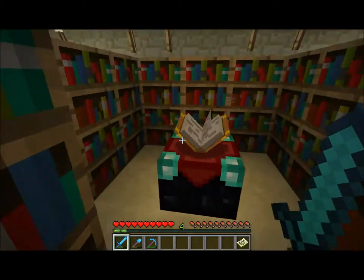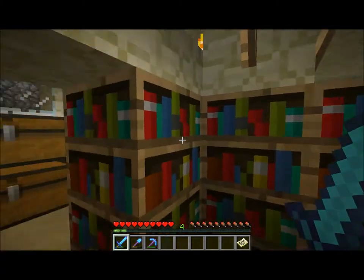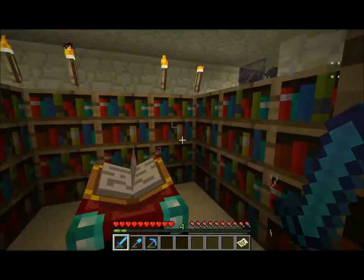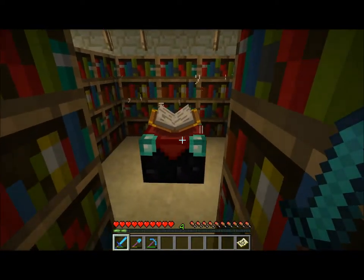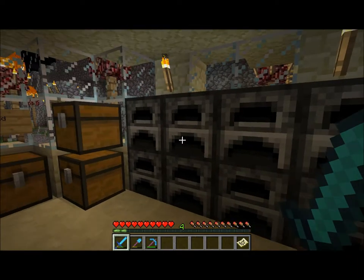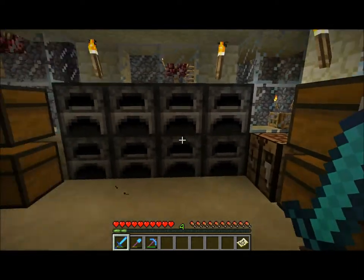We've got an enchanting area. I haven't reformulated it yet for the new snapshot that requires only 15 bookshelves, so it's still a little bulky. I'll probably relocate all this as construction continues, and here again we have a wall of furnaces.